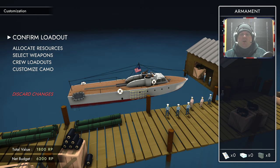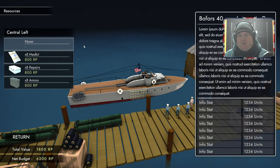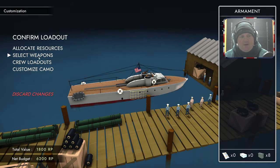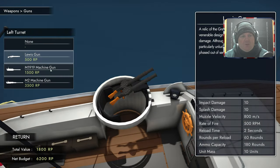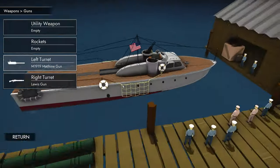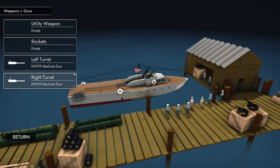Here's our boat. One thing you don't have to do — which I find quite confusing — is repair the boat after a battle; that's done for free, which is a little surprising. But what you do need to do is get your resources sorted. So let's go back and select our weapons. We'll go with the guns and change the left turret gun — we'll upgrade that. We've got a net budget of 5,200, so I'm going to upgrade both of these guns. That's a significant upgrade to the boat.